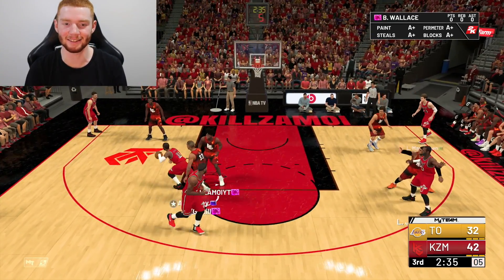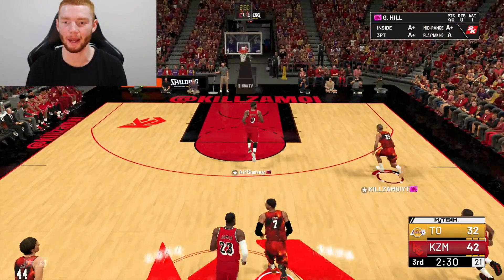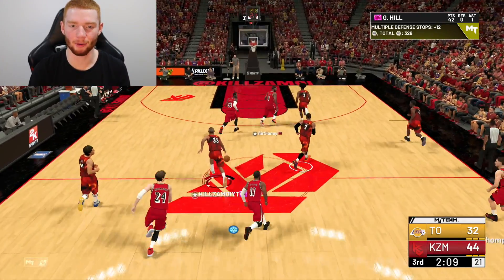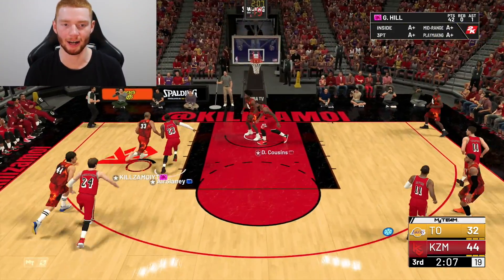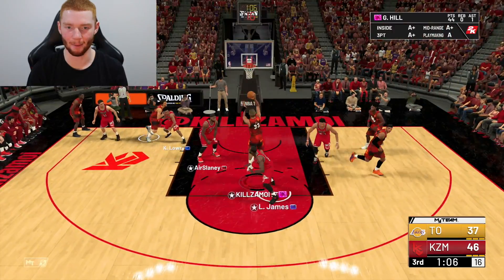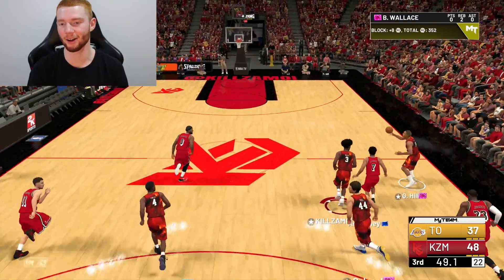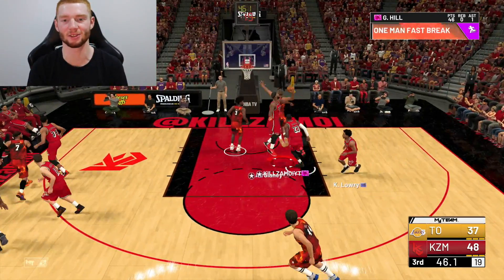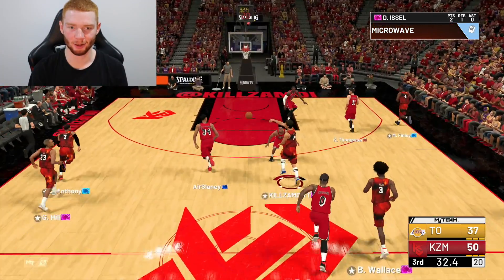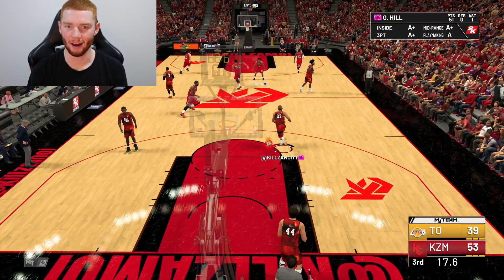Another steal — running out with Grant Hill, he's got the speed — taking the two and we make it. Another steal, Grant Hill — taking it on LeBron, tough take but he'll make it. What a block there — he's got 93 speed with ball, that's just too much. The dunk too — I thought he was getting blocked but it's Grant Hill, of course he's not. Wide open three — it's in. We're on 51 points and I'll be more than happy if we can get over 70.